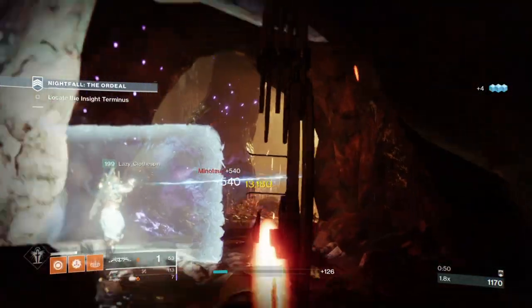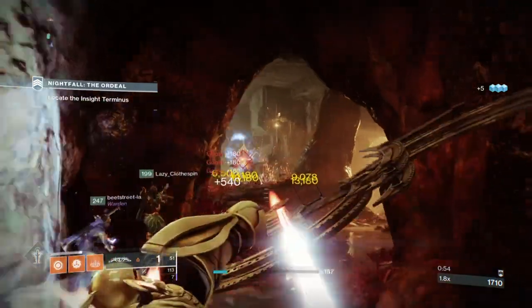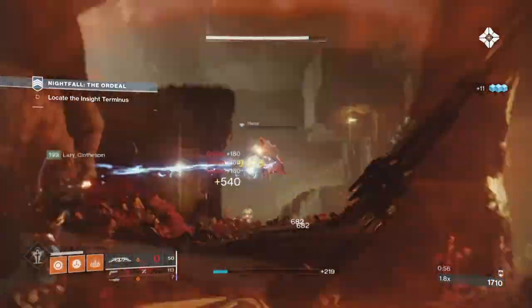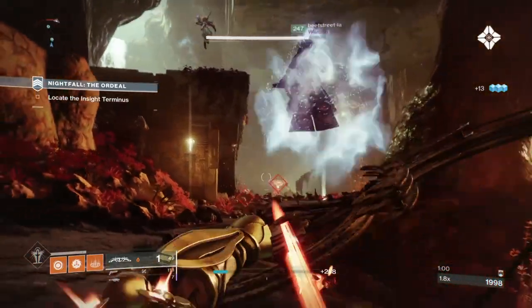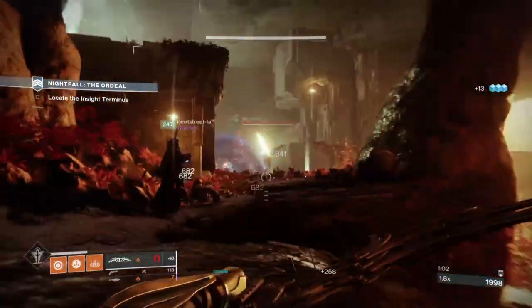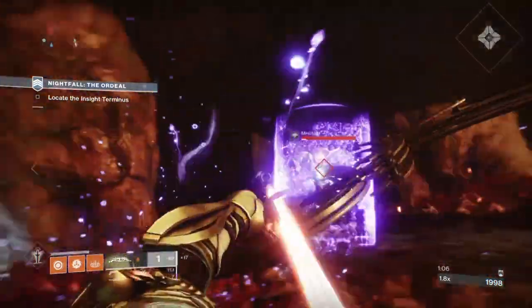Welcome back to today's Destiny 2 build, with today's showcase focusing on the combination of Elemental Worlds, Warmind Cells, and lots of supers being freely available for both you and your team. The application of such a setup is actually quite fascinating in terms of how simple but powerful the build is once everything starts flowing.